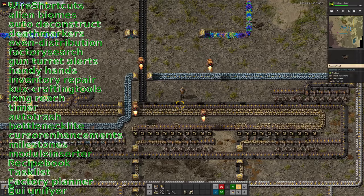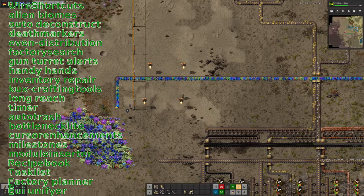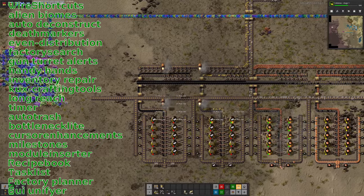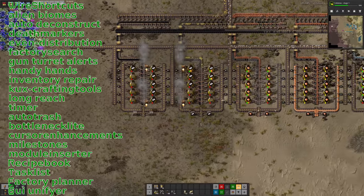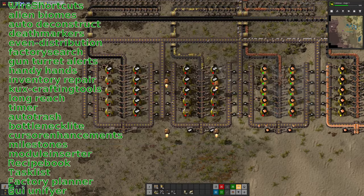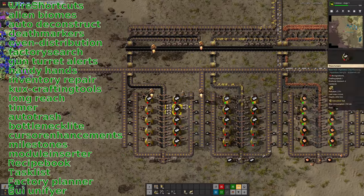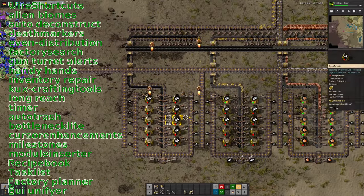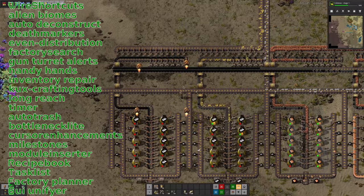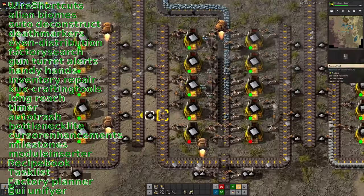Even Distribution is included as well. So if you want to put down a load of stuff from your inventory and unload it into the nearby machines, you can just press Shift-C. You can see it's dumped a load of coal into all these furnaces down here. Alternatively, you can select something from your inventory and drag it across a load of machines and it'll evenly split the resource between them. That's really handy for loading things like burner furnaces before you've got the burner set up, and it's great for emptying random junk out of your inventory.